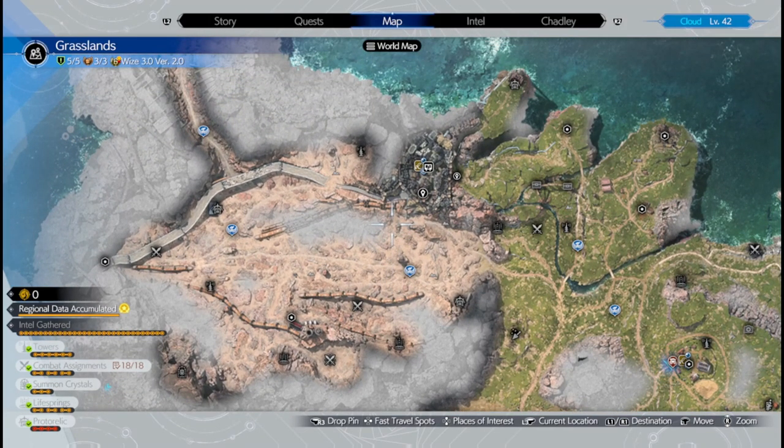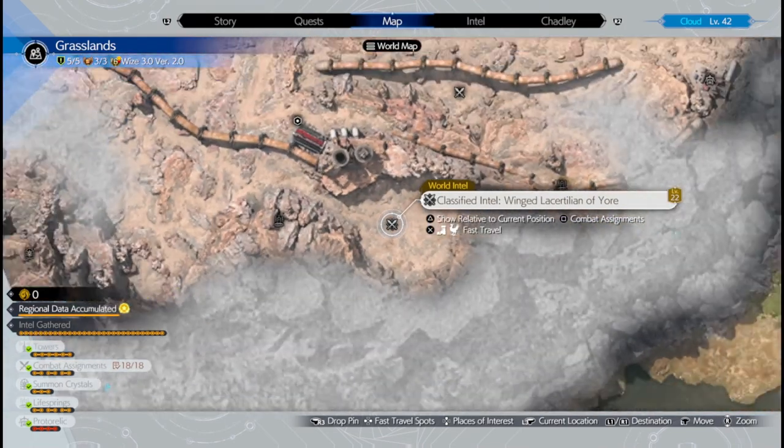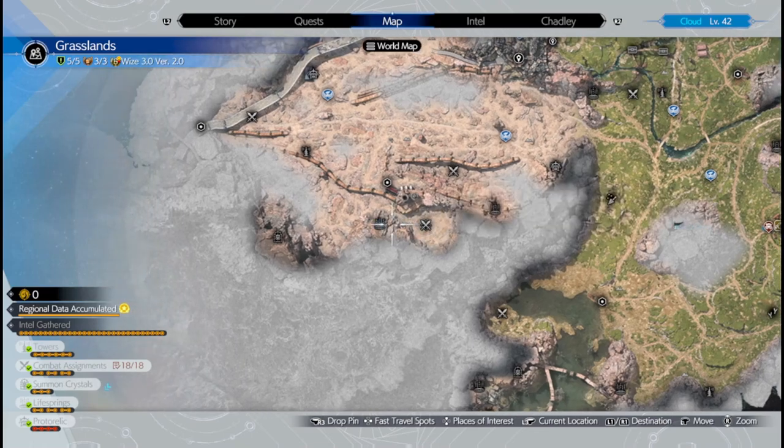After you've unlocked the secret boss, come to this location shown on the map and defeat the boss — you will get a ton of XP.